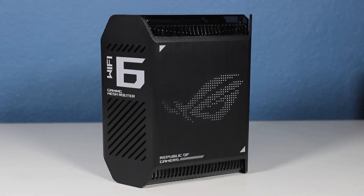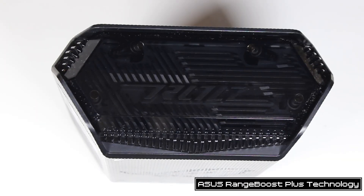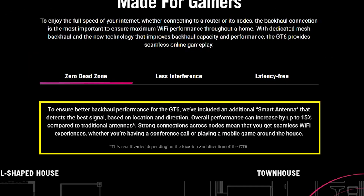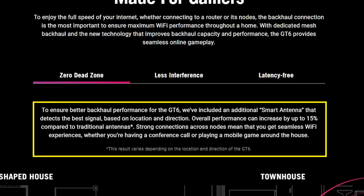Size-wise, they're not that big. Design-wise, I think they look good — simple but at the same time stylish. The top part is actually transparent, which lets you see some of the antennas, which I think is really cool. Each device has nine internal antennas and uses ASUS RangeBoost Plus technology. Two of them are smart antennas that work on the dedicated backhaul within the mesh routers.